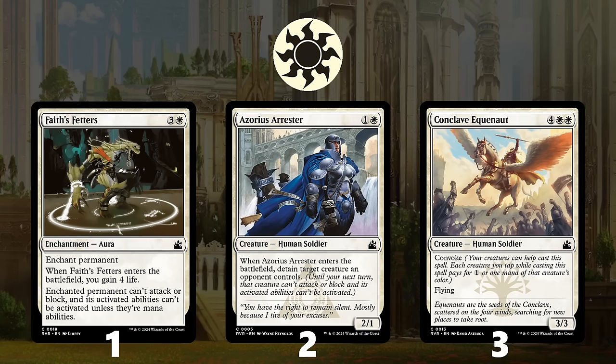At number 3 is Conclave Equenaut, which is a bit more narrow, but excellent when it works. If you're trying to pressure your opponent, and especially if you have tokens running around, Equenaut is a great top-end threat that you can often play way ahead of schedule.